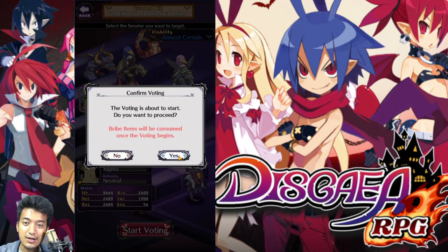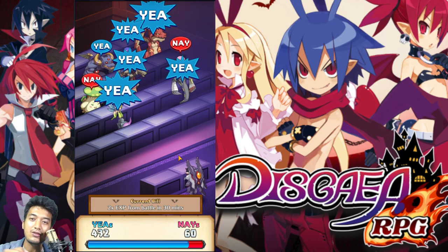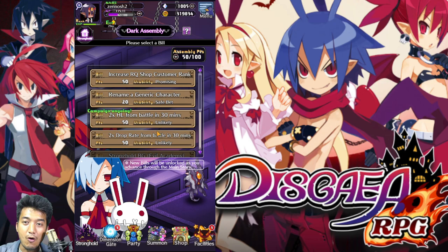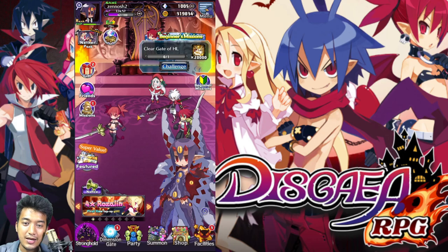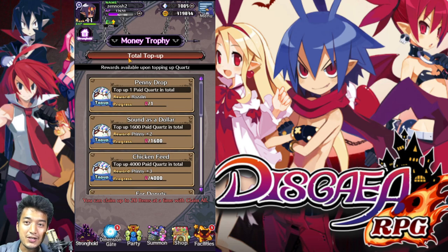Let's try to start the voting process and see if I can get a lot of yeas. Yes — that's a lot of yeas over there! I finally got the pass for the 2x EXP for those 30 minutes. Now we gotta really rush. You can actually go into the stronghold to check if the buff is actually applied or not — you can see right over here that the EXP boost is applied.